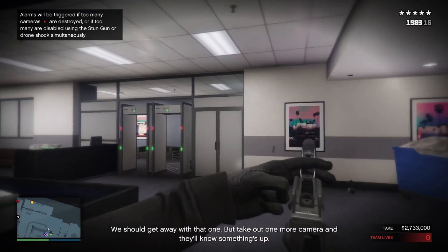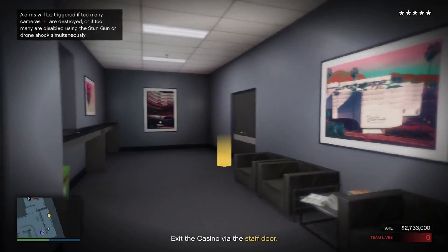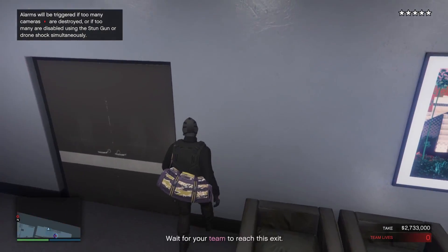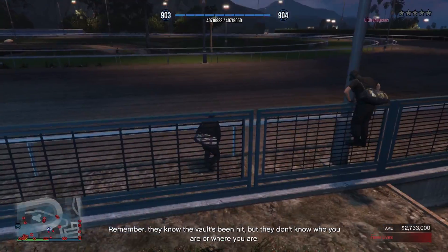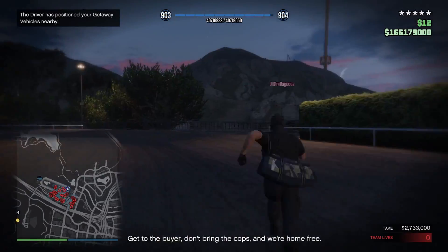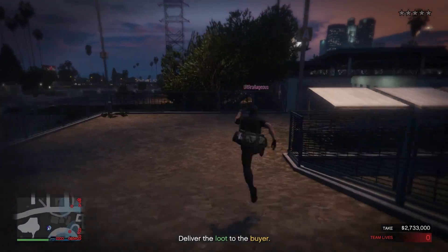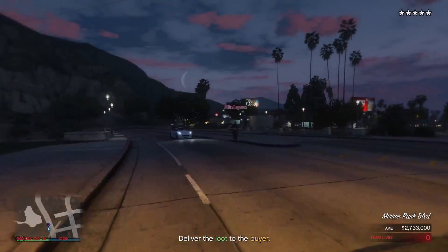You are allowed to shoot out one camera — if you shoot out two the alarms will go off. As for shocking cameras, you're allowed to shock two; if you shock a third the alarms will go off. The exit strategy is to hop over the fence to the horse track, run to the right, then hop over the fence and find a streetcar or get in the getaway cars if they spawn nearby.